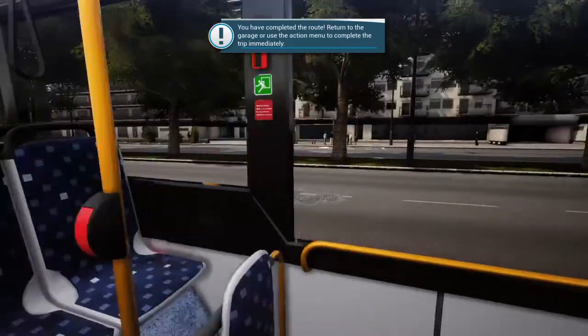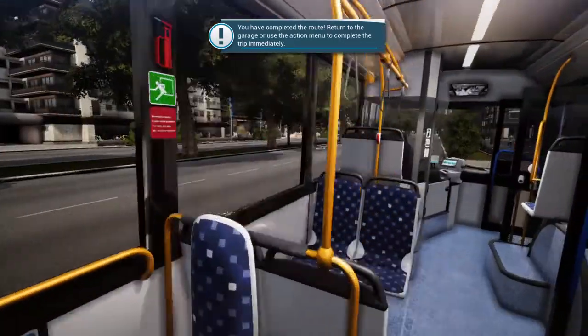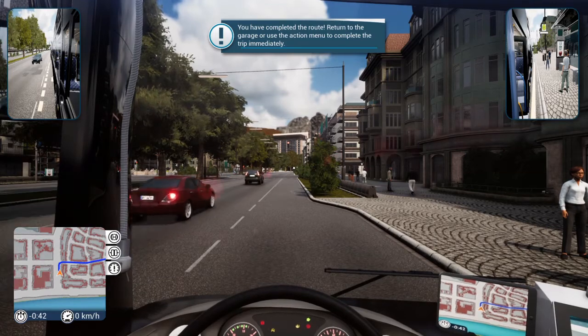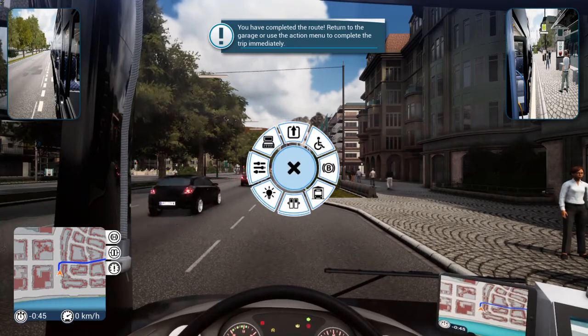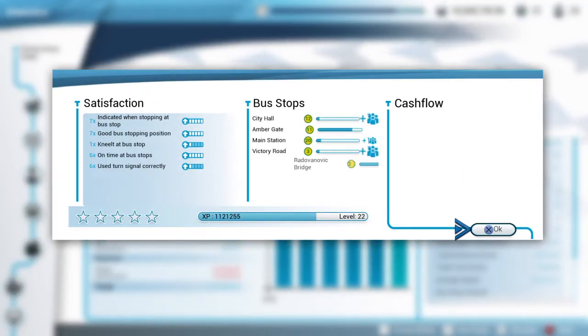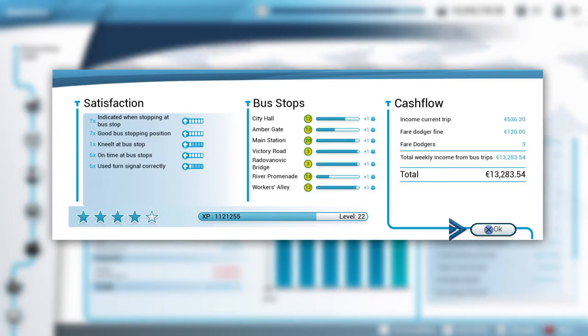Wow, we actually did it without hitting somebody — I just gave somebody too much money, but like I say, always got to be something on every trip, you never know what's going to happen with me! Let's go see what we made out of this. We made thirteen thousand — fair dodgers three, and I only got one. Thirteen thousand isn't a whole lot. Got 120 income, 536 dollars for the amount it costs to get on the bus — ain't too damn bad, that's pretty cool!